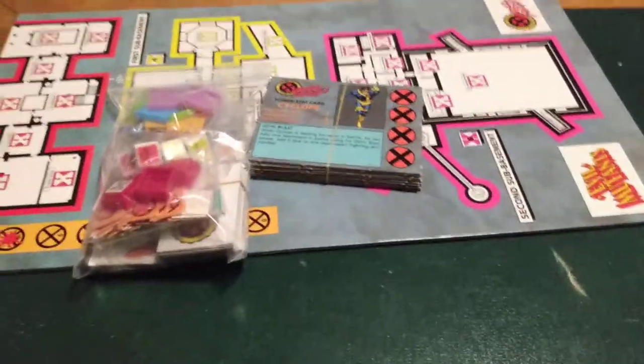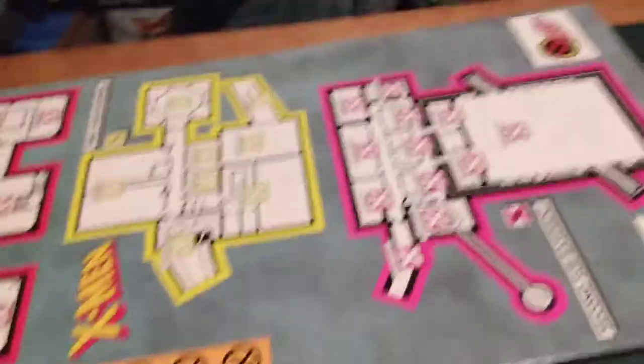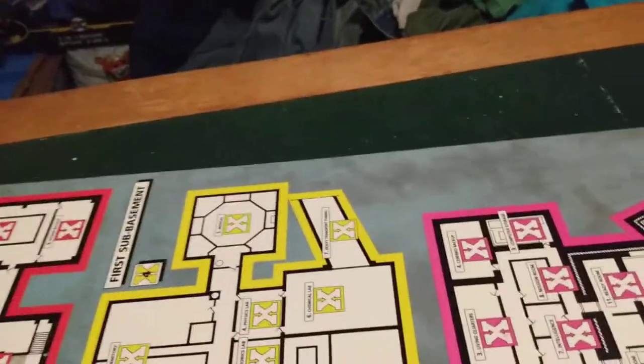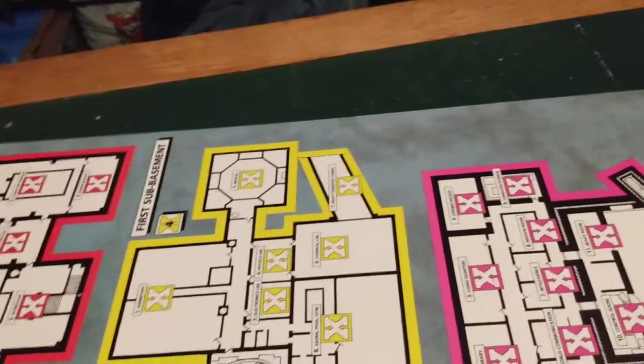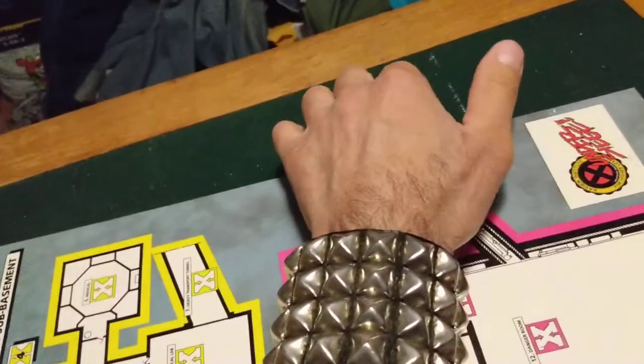I'll put this back and break out the board and start teaching how to play. It's X-Men Under Siege Game, the board game. You're gonna get this board — it's a long board and you're gonna have to unfold it like so.